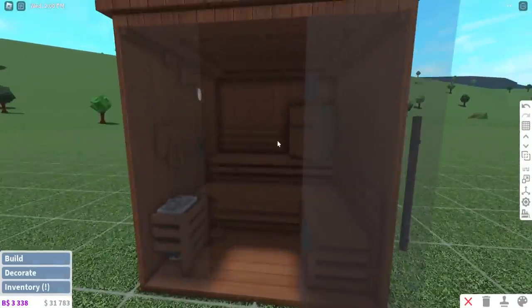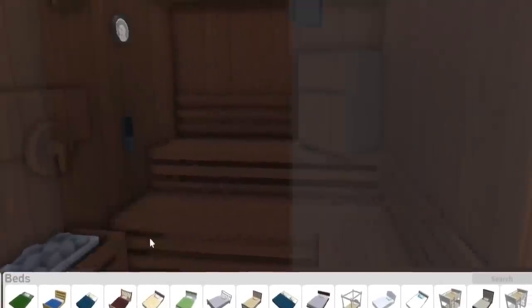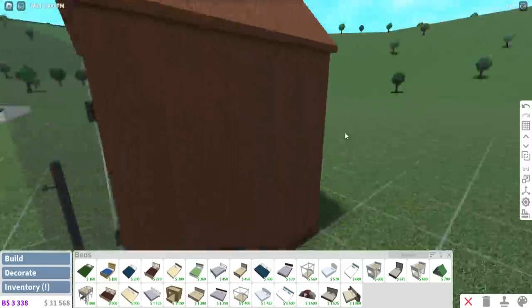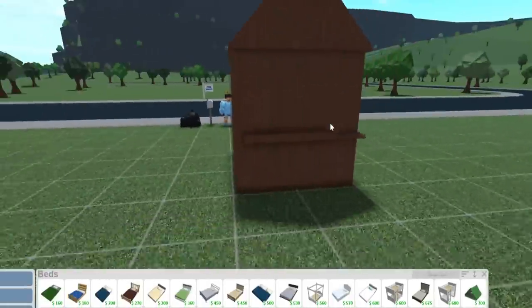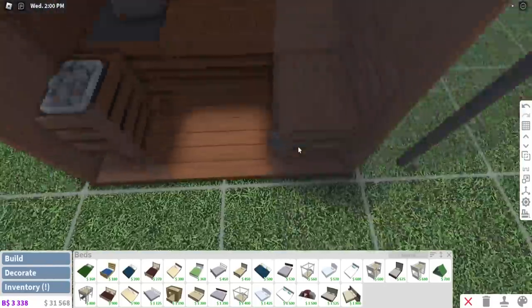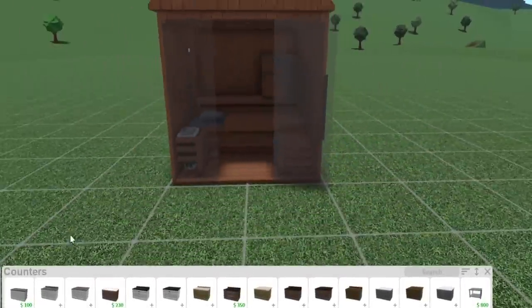You can shower right there over the steam rocks. Now we need a bed — well, technically sitting down gives you energy anyway, but we could put a bed up here. I don't think we should put a full-on bed since this elevated level could serve as a sleeping area. I'll put a sleeping bag there. So we have hygiene, energy, and somewhat hunger covered.